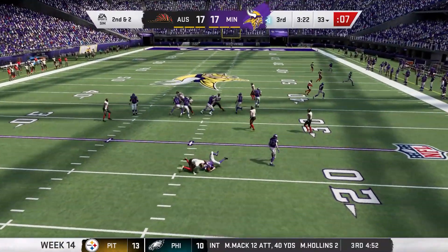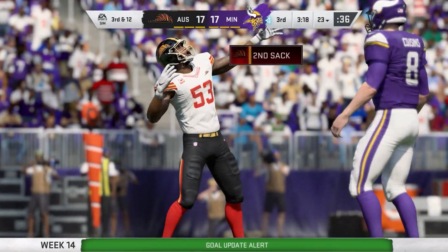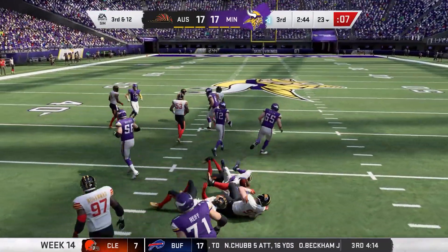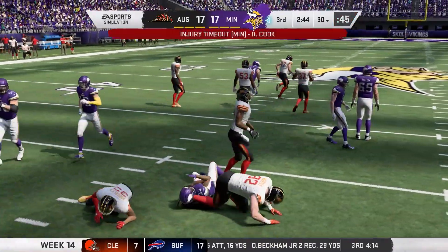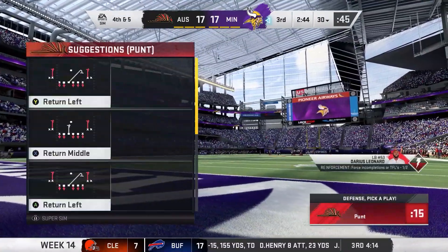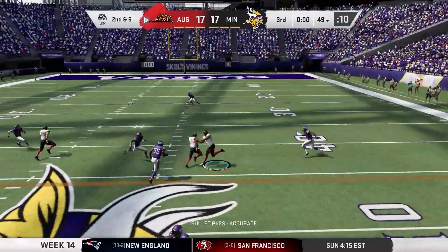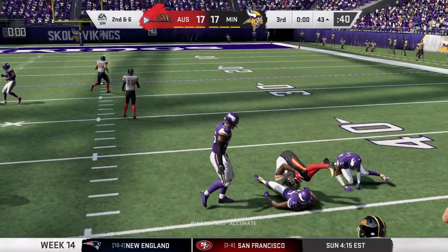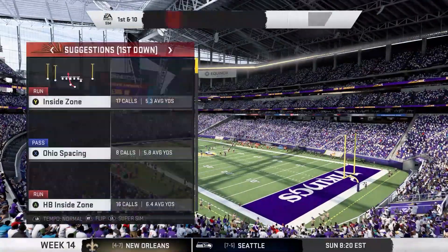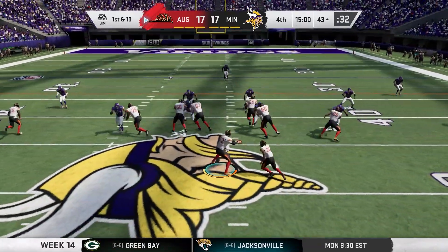Darius Leonard gets back there for his second sack today. Let's go — Darius Leonard's a freak. They're going with another draw play on third down. It will not work this time — Dalvin Cook is down, so Madison will have to come in as the starting running back. Emmanuel Hall is open again for the first down — that solidifies his challenge. Ten catches for 105 yards. He's having a great game, but now let's focus on winning the football game.